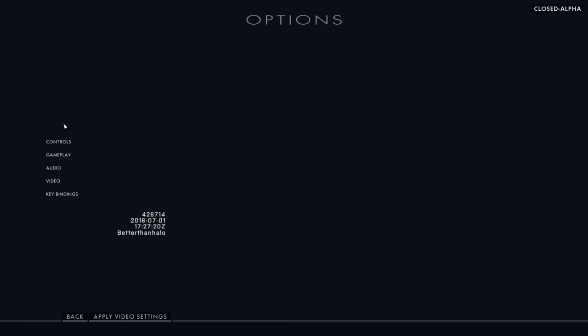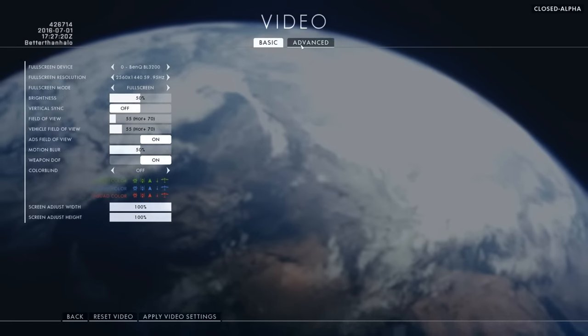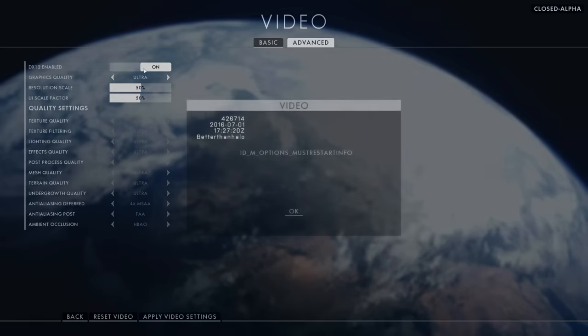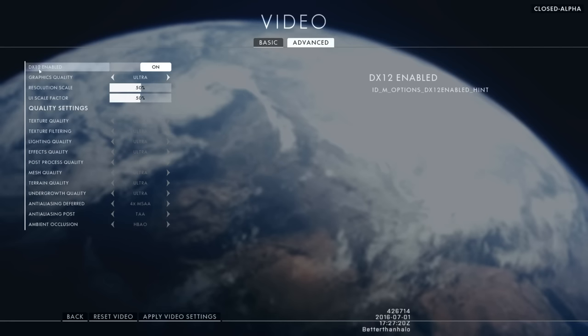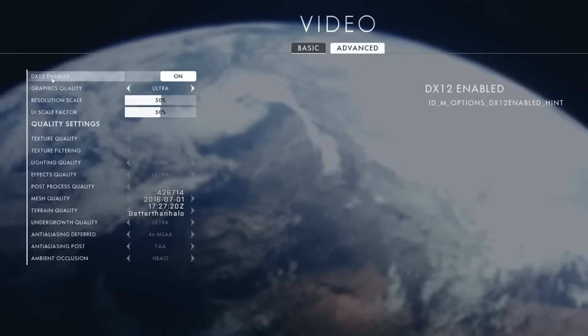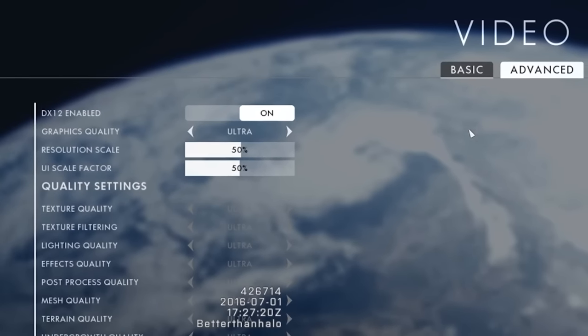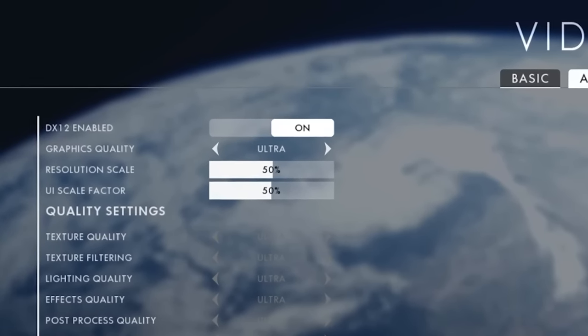One thing we have to mention on the PC side: we recently discussed the inclusion of DirectX 12, and while it's clear that DX 12 is certainly in the cards — otherwise it wouldn't be in the options menu at all — in its current form, the toggle switch doesn't actually work. On our Windows 10 PC here, the game runs in DirectX 11 mode regardless of the position of the switch.